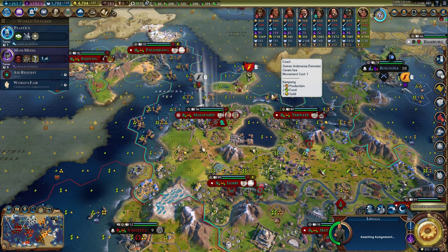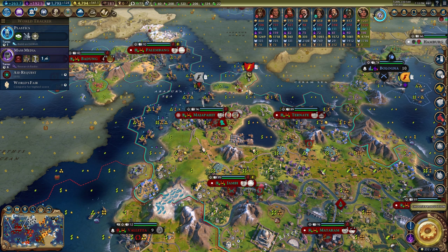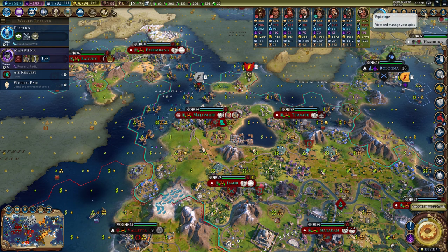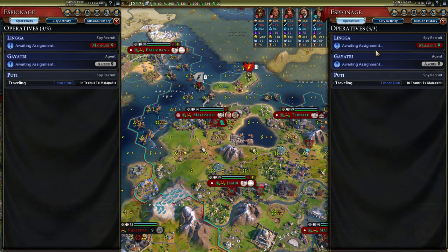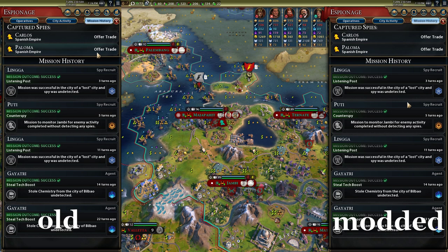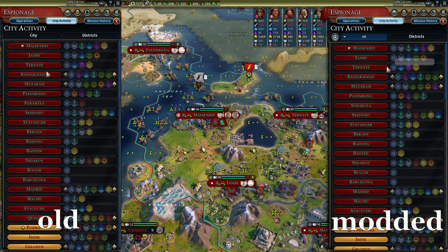This next mod makes life with spies a lot easier. It's called Better Espionage Screen. To access it, go to the espionage tab on the right once you have a spy in the game. Not much has changed visually — on the left is the old unmodded screen, on the right is the modded screen. The operative tabs and mission history tabs are largely unchanged. But what changed the most is City Activity.